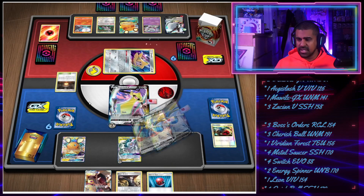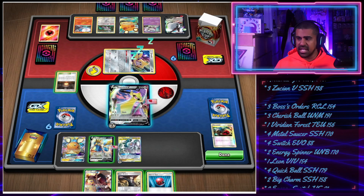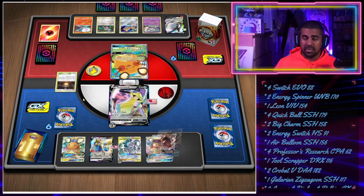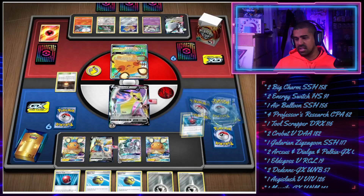We shell Energy Switch from Zation - good thing we hit that Saucer to put up to Aegislash. We could Boss up the Dedenne to set them back a turn. That's what we choose to do - we're not sure how impactful it'd be. We cherish board and get it. We play Boss's Orders into the Dedenne since they only have a three-card hand and they didn't play a supporter last turn, so their hand can't be that great. We missed water but we can go Crobat hunting.